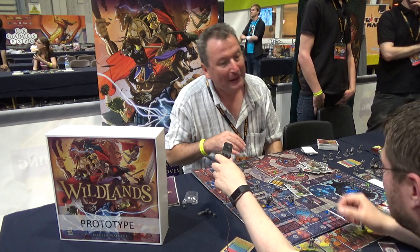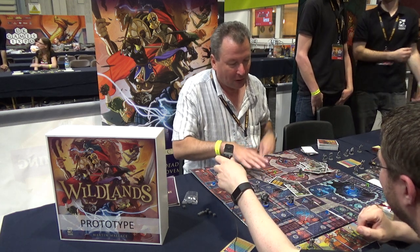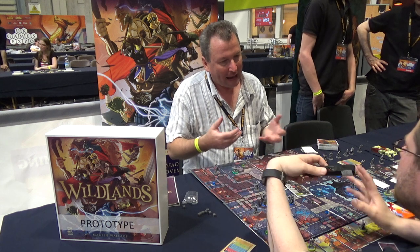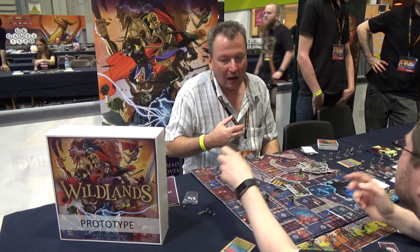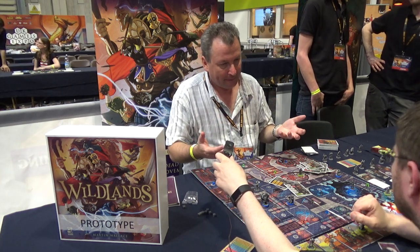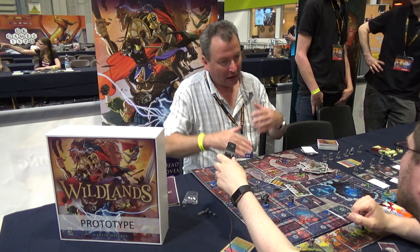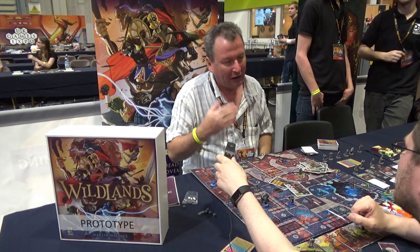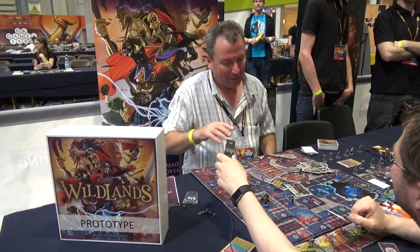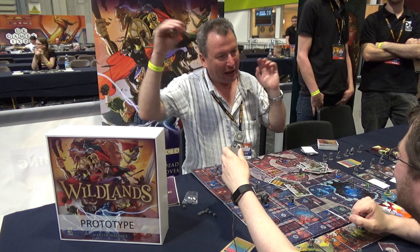This is the first time Martin has actually seen the prototype, and the miniatures are absolutely lovely. You can have different boards, and the boards change the nature of the game — the dungeon board is a close combat game. The base set will include two boards: the dungeon and open terrain. The open terrain has different height levels and line-of-sight rules — you can see down but not up, so being in a valley is bad because anyone higher can shoot at you.